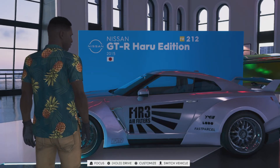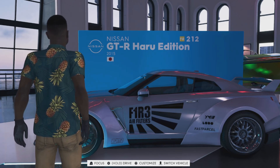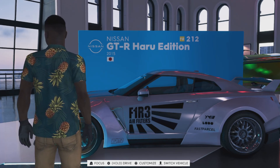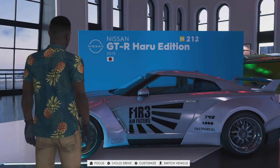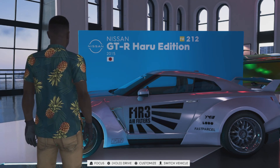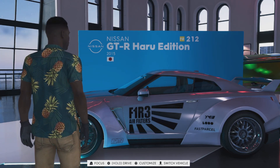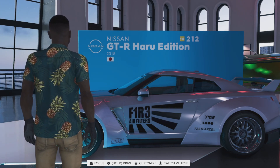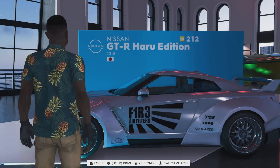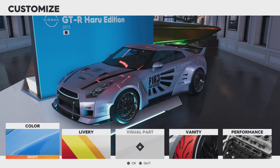Hello ladies and gentlemen, welcome back to another video. This is BT Plays here and today we are on The Crew 2, testing out a somewhat new vehicle that came out in a new Motor Pass — that is the Nissan GTR Haru Edition. Don't forget to like and subscribe if you are new, as it does help out the channel. This vehicle is the free vehicle you get from the Motor Pass — you need to get to about level 45 to actually unlock it, but once you do, anyone can unlock it.